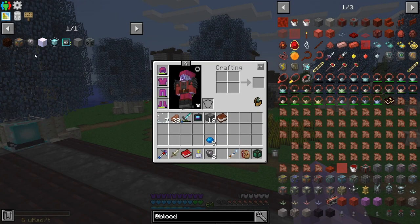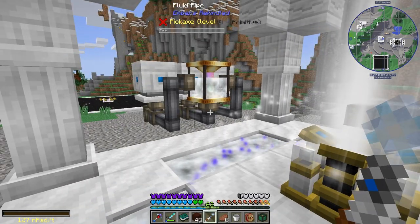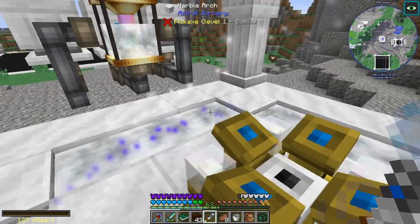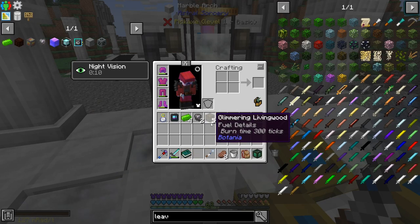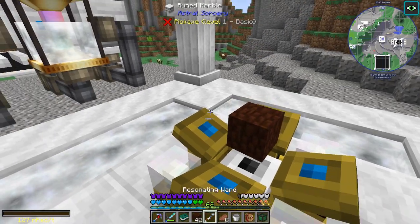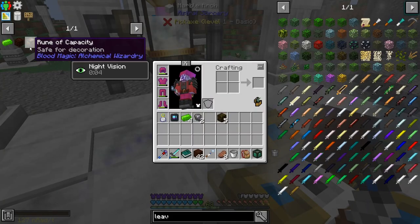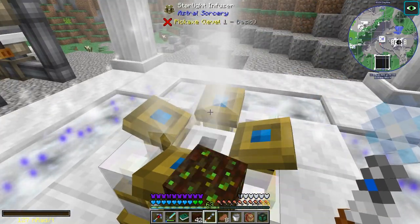So I guess I'll assemble the bits and pieces for this. We're going to need to go harvest some more leaves for our mana generation. I probably should have automated the refilling of this thing, but I haven't. I think this is all the Glimmerwood we need, I'll grab another one, because I know we need two for crafting the core and then I think we need three around the portal.